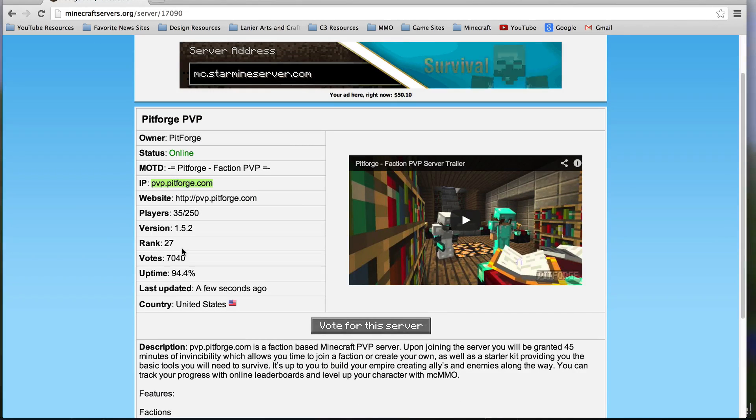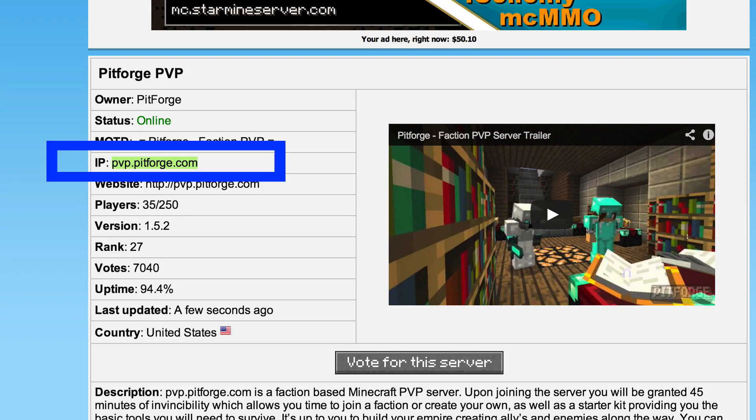There are plenty of other sites that I'll go ahead and put in the description box below. Now once you click on a server it will tell you what it is about, it'll tell you if it's online or not, and then down here it'll say IP. You need to look for that IP right there.